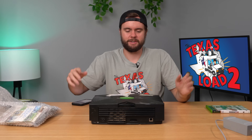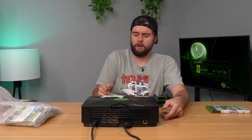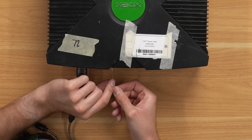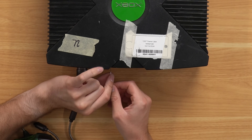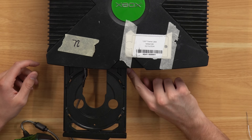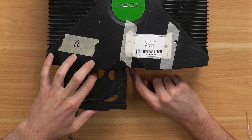Let's plug in the console and see if it works. I feel like I hear a disc inside — let's check. And it's stuck. Good old Xbox. The Xbox actually has a little hole where you can plug in a paper clip and try to get this thing out manually. There we go — it's coming out. No free game, but I've got it coming out now.